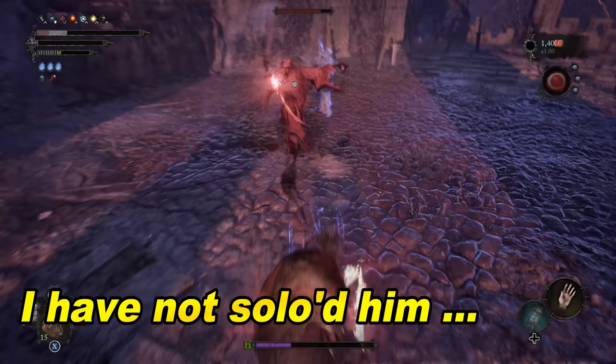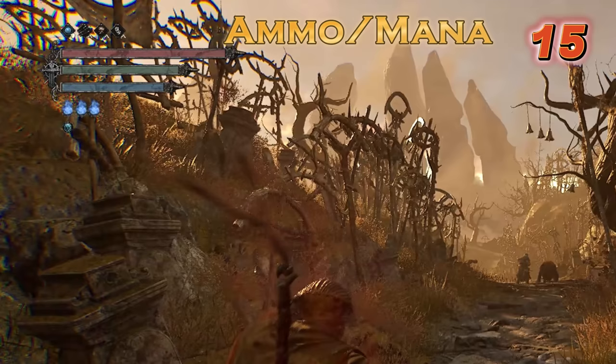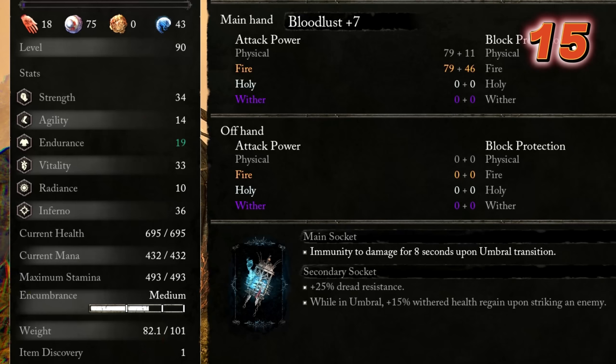Something the game does not explicitly tell you is how to increase your maximum ammunition and mana pools. Raising your vitality and endurance levels will increase your ammunition bar, while raising your radiance and inferno levels will both increase your maximum mana.